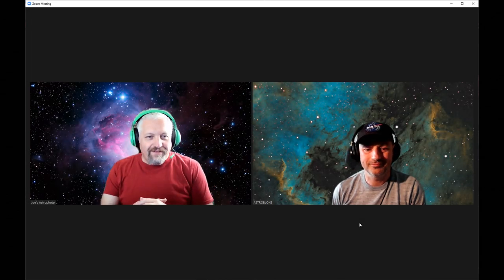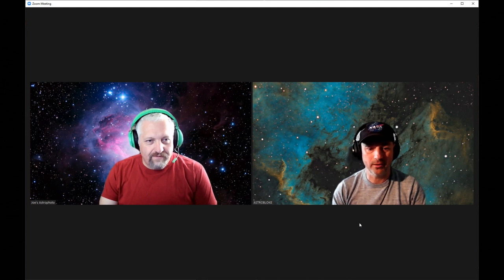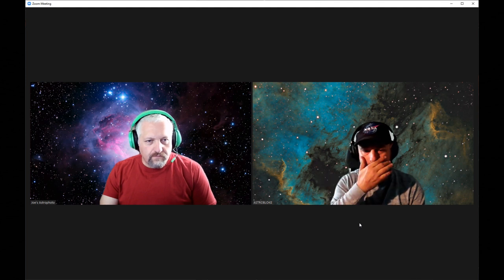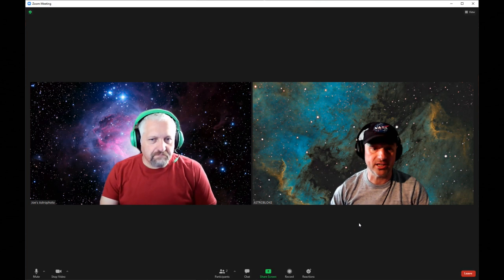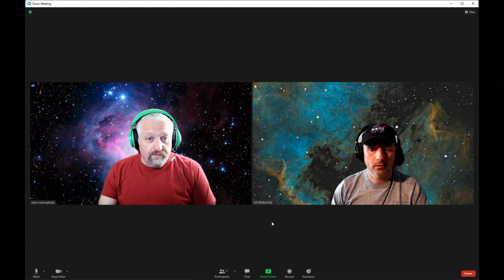Hi Joe! Hey Glenn, how you doing? I've been away and I've managed to get two clear nights on the Bubble Nebula. The only thing is my nights are a bit short at the moment, so I've only got six hours. I managed to get 72 five-minute subs on SHO. There was a little bit of wispy cloud about and the moon was up as well, so I went for five-minute subs — that felt like the best way. 72 in total over two nights, so that's six hours.